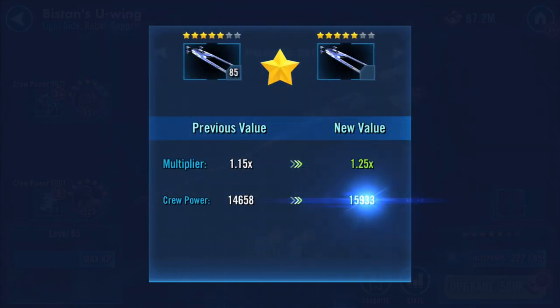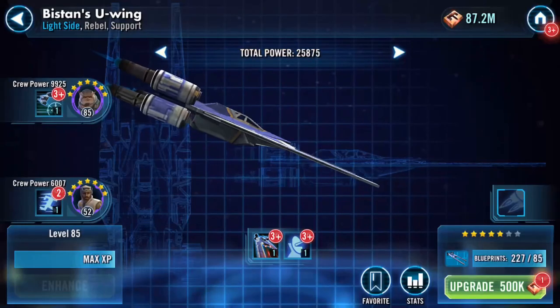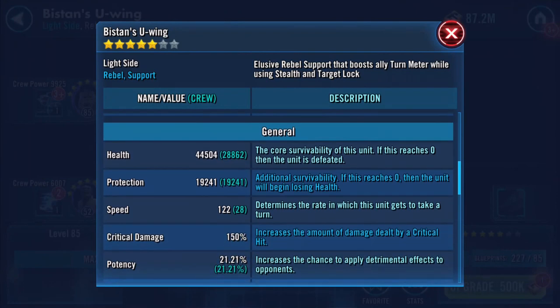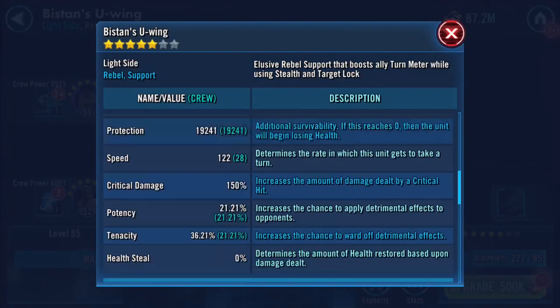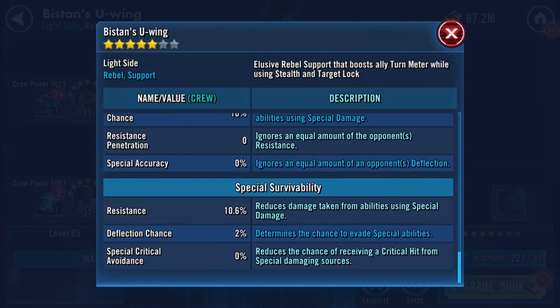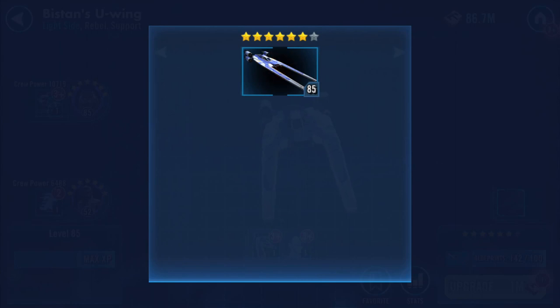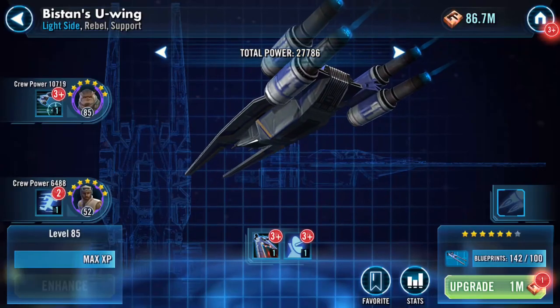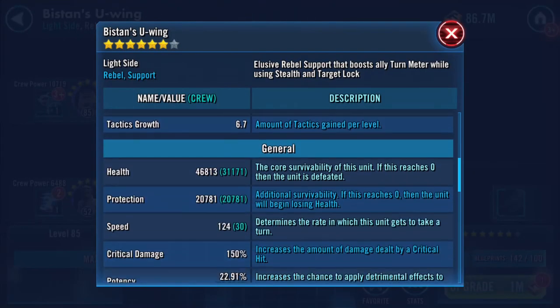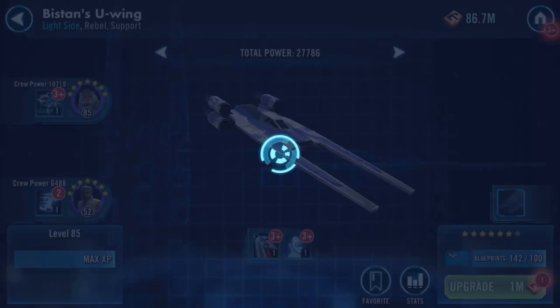Sorry - just having a sip of coffee, bear with me. Stats-wise, added an extra two speed. I'm scrolling through them quickly. This has been an extended gearing up. Speed is up to 124 now - it's quite a slow ship, or is it just that the pilots need gearing?